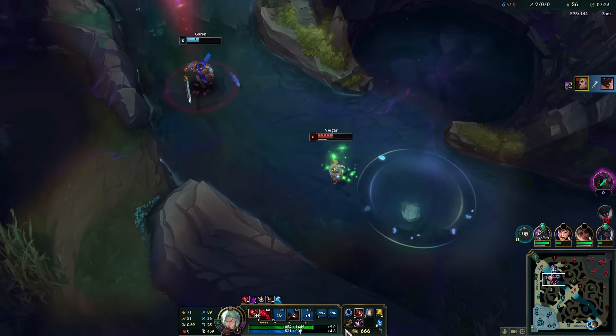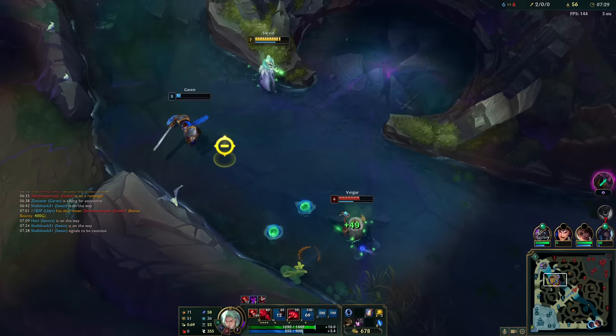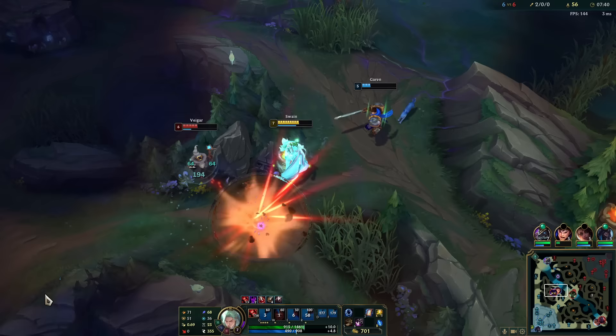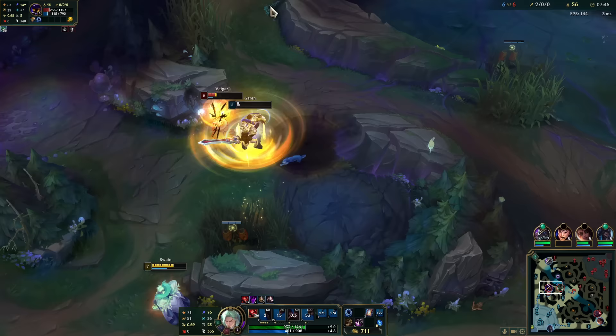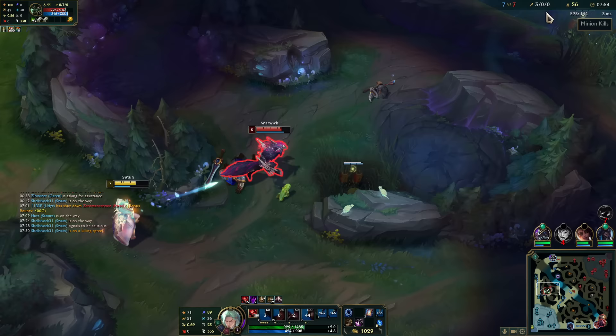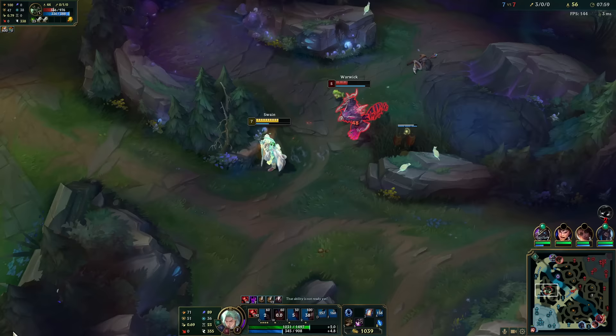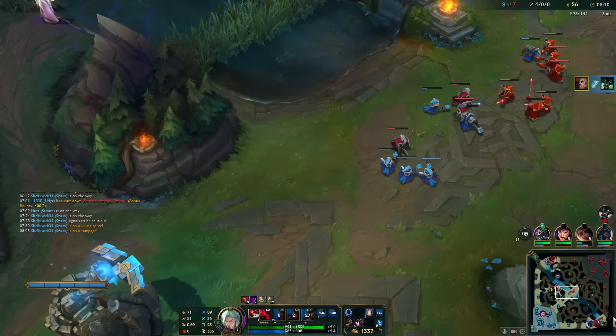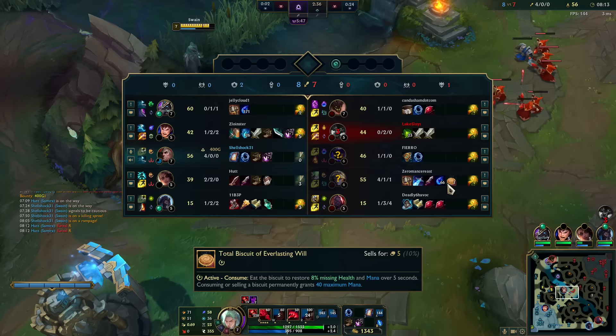That guy took like ten times longer to die than I thought he would. Back up bud. Where's Warwick? I don't have ult so it's going to take an hour for me to kill Veigar. I can beat him, I just can't let him get close enough to hit me. Ha — you have been kited. If it was level 6 I would totally run away.